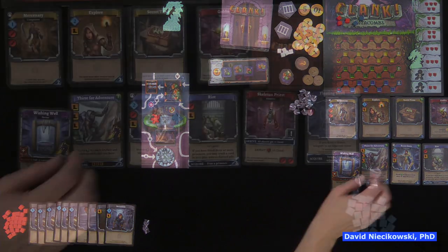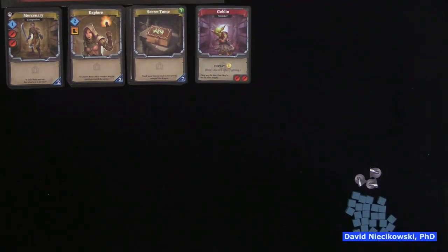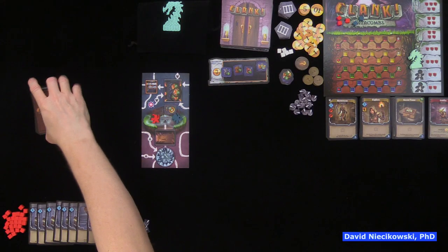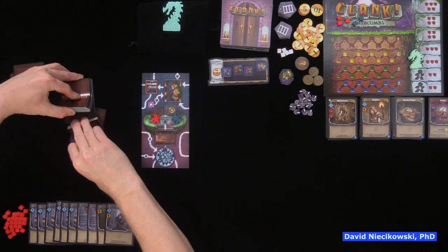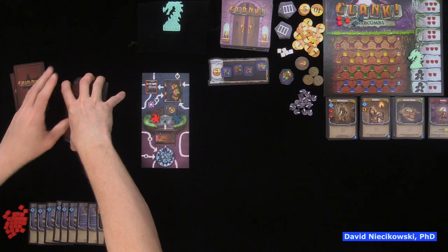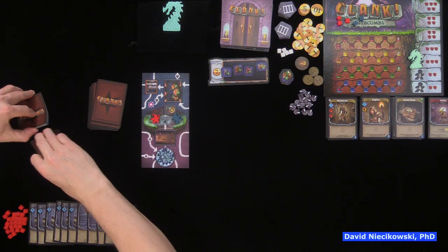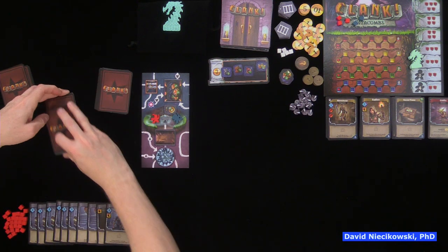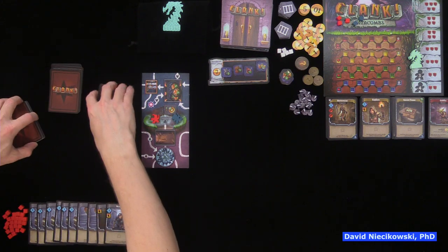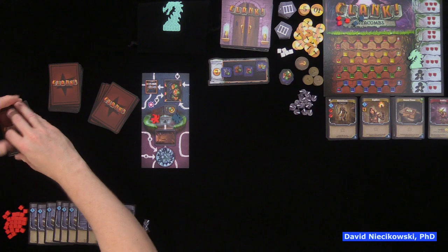For setup of the dungeon row, shuffle all cards and draw six. If any have a dragon symbol, put them back and redraw — no dragon attacks during initial setup. However, if any drawn cards say 'when arrived,' carry out that action immediately, so you might be adding clank from the very start. Shuffle the replaced cards back into the deck.